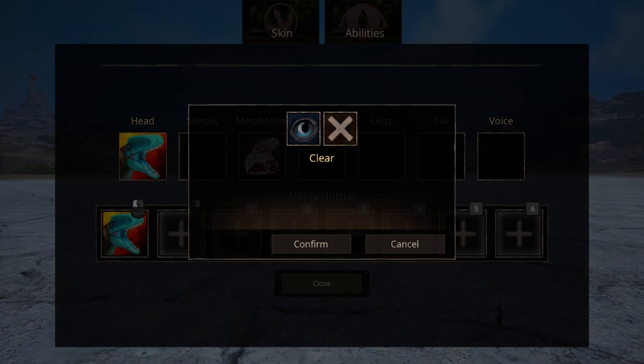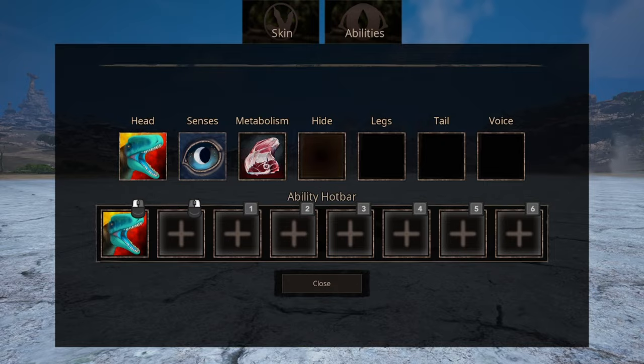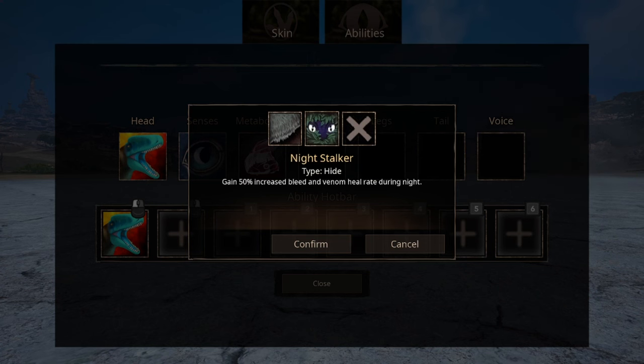We have one sense ability, Moonlight Hunter, which increases damage output and increases movement speed during night time. We have 2 options for hide. We have Night Stalker, which increases bleed and venom heal during night time. The other option is Slick Feathers, which disables other pouncers' and grabbers' abilities to pounce and grab you.